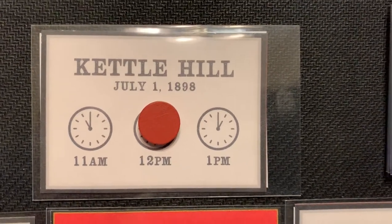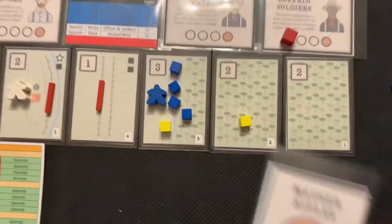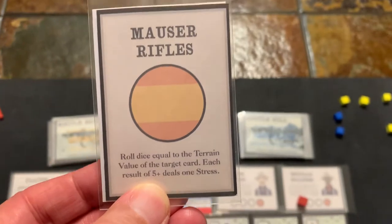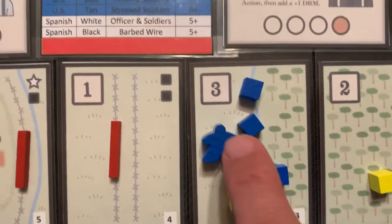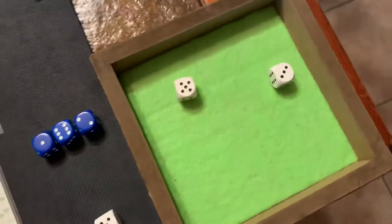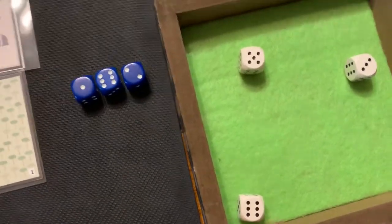This is going to be round two of the War Game Kettle Hill, 12 p.m. Before I start, the last card I drew during the Spanish phase was Miles of Rifles. It says roll dice equal to the terrain value of the target card, and each result of five deals one stress. They're on terrain tile number three, which has three, so I'm supposed to roll three dice. I only rolled two last turn, so let's complete round one by rolling one more die. It's a six, which means one more stress, so two total.